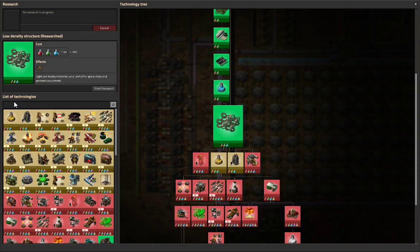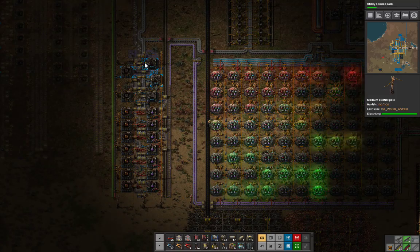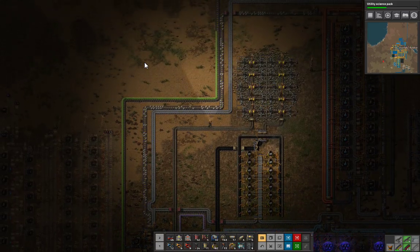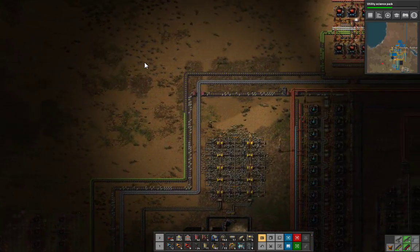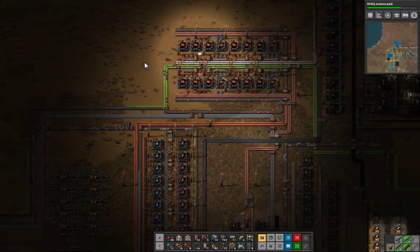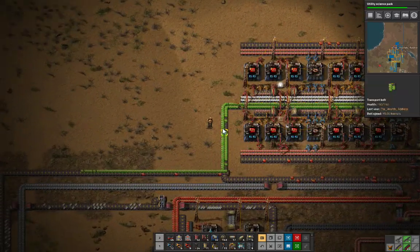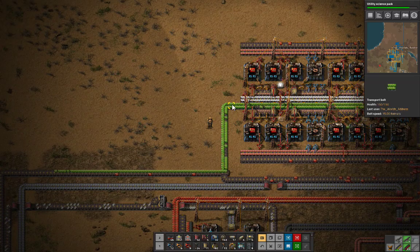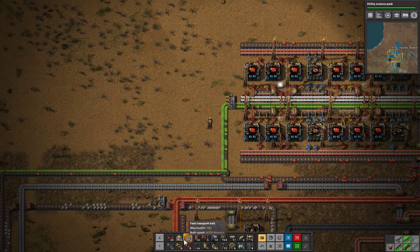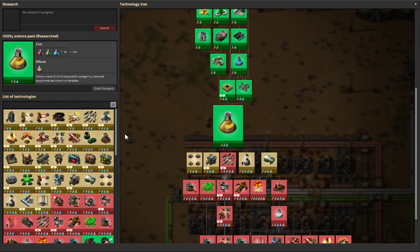Let's start a new research — actually, let's research yellow science right now. Look at it go! That was very cool. I will tap off right about here, like so. Thank you, utility science pack!